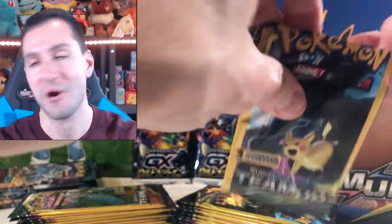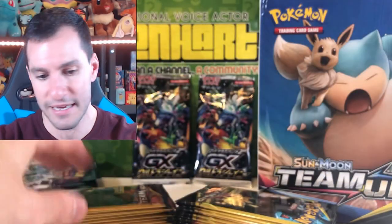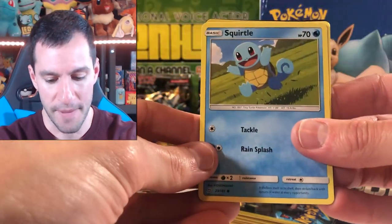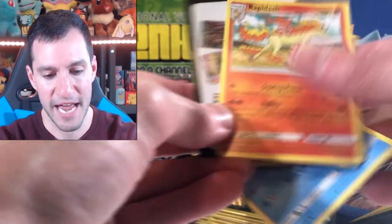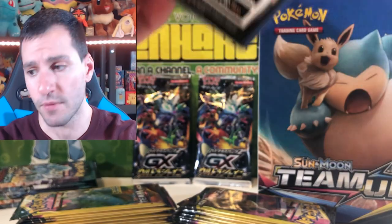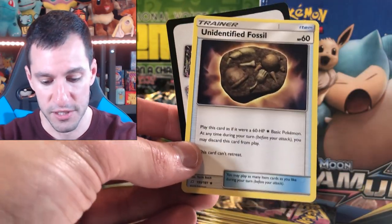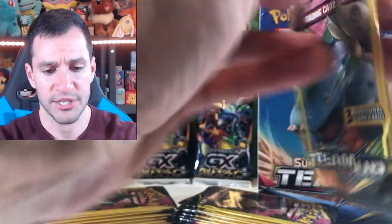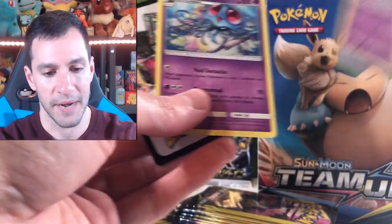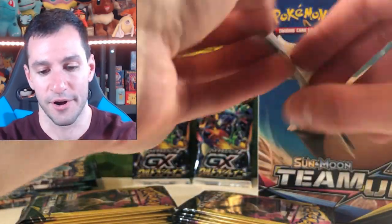I'll say Lightning energy for the next one — part of me wants to say Fighting energy but I'll go Lightning. It is Zeraora Psyduck, excuse me — Zora Psyduck — need arena. These packs are only one dollar so you can technically just go to your local Dollar Tree and if you've got some change under the couch, you can just go get a pack and get lucky. Squirtle, Cosmog — reverse — and a Rapid Dash for non-holo. I've seen people posting their pulls from Dollar Tree packs and people have been getting hyper rares for Erica's Hospitality cards.